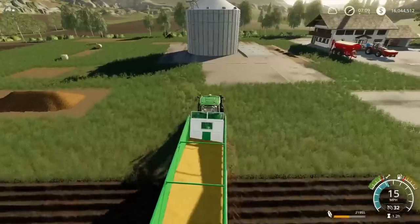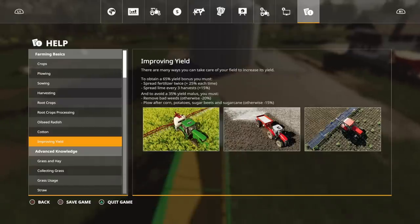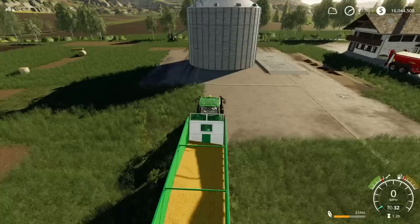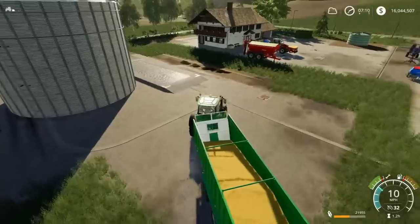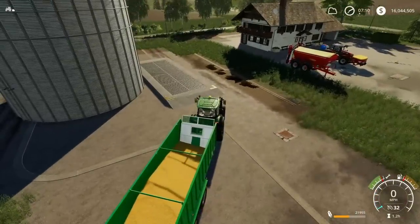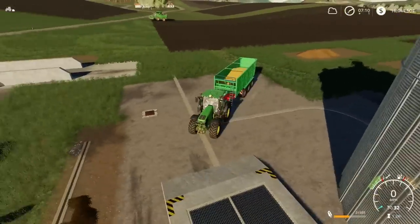The lime will last for three harvests, so I've started ploughing this field again. The next test will be ploughed, limed, and one fertilising state. Each fertilising state should add 25%, so we should see a 25% increase in yield on the next harvest.